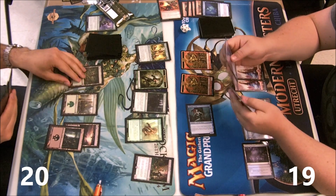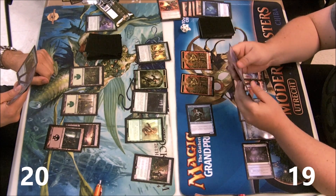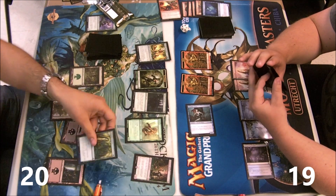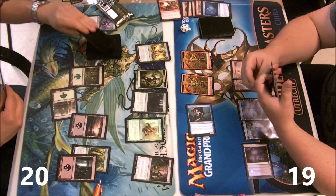I later regretted that because I'm not gonna gamble on Desperate Ravings when I have Burning Vengeance in hand. If I don't have it in hand that's fine — it's such a low chance of discarding it. But now it's actually a pretty big risk. Abundant Growth comes out — that's fine.